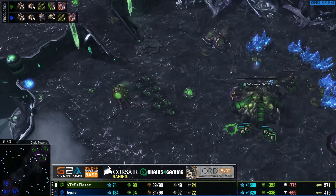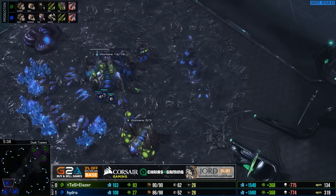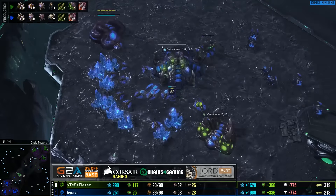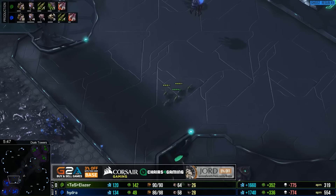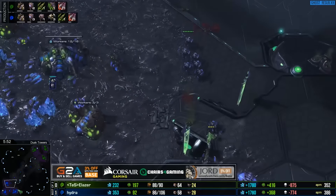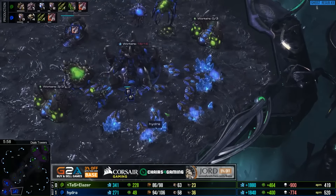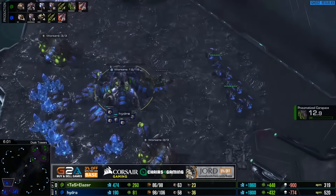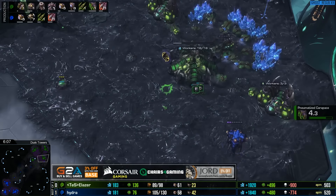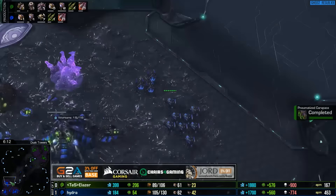I think he has enough drones now. In a lot of these tight-knit economy situations, the difference between 60 and 50 drones isn't that big of a deal. The economy really plays a heavier factor when you're doing things like mutas on four bases versus three bases. With roach versus roach, these bases mine out much quicker - he's technically oversaturated already in the main and will be really oversaturated when those patches start mining out. So these fourths are really going to benefit from this higher drone count. It is going to be mutas for eLaser - see if that ends up catching Hydra off guard.